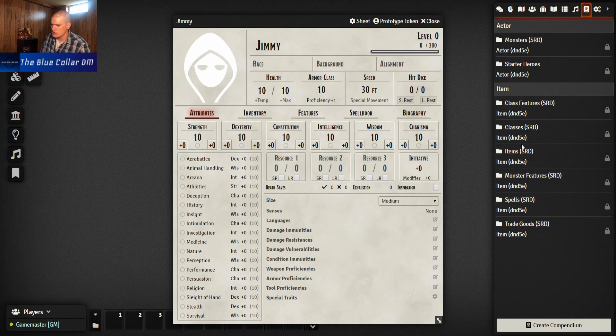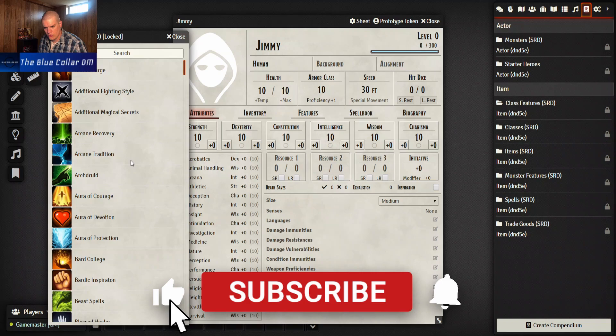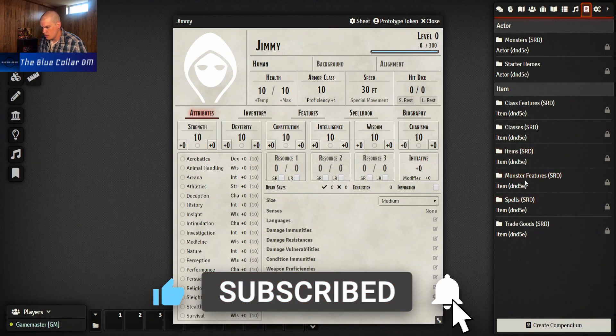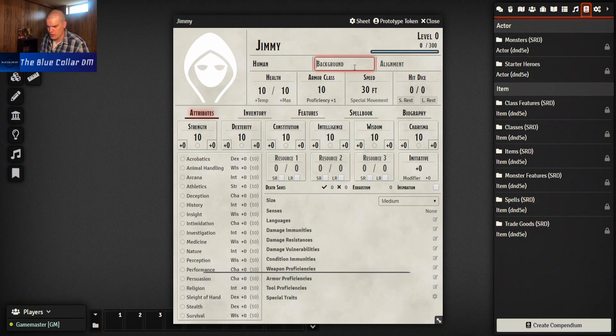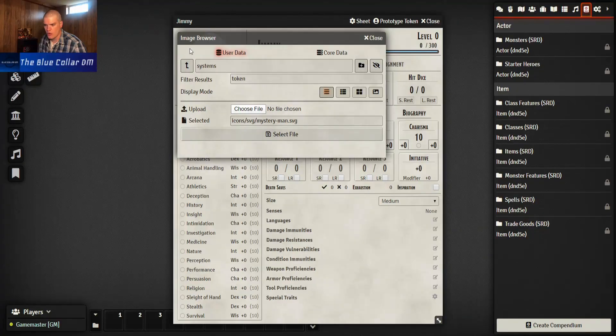It doesn't look like we have races but we have classes. I've been reading in some of the comments that races will hopefully be introduced later on down the line. Right now we'll just say Jimmy is a human because it's the easiest. Background doesn't look like - maybe under class features? Class features are there, although that artwork is really cool. Looks like we'll have to put in our own custom backgrounds. There does seem to be a way to bring your D&D Beyond content in, which I've been looking into.